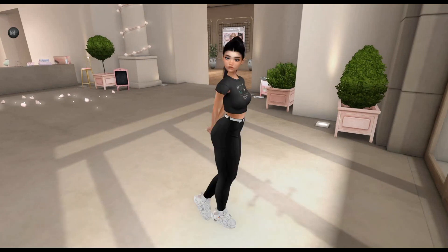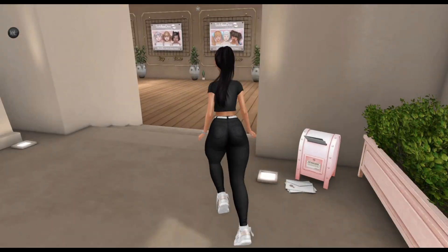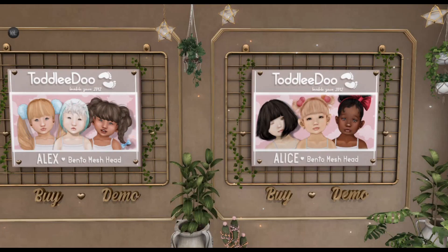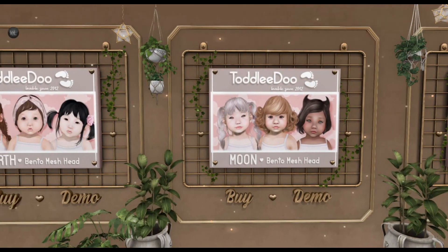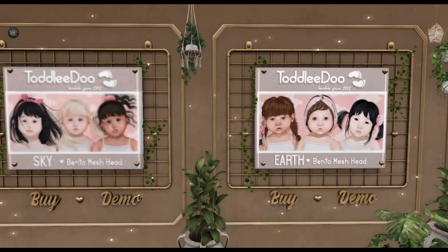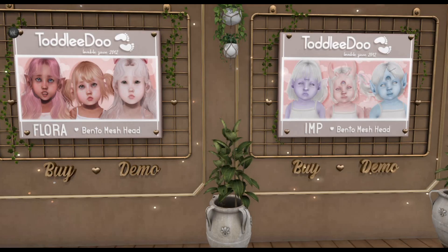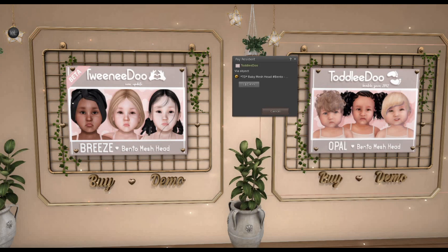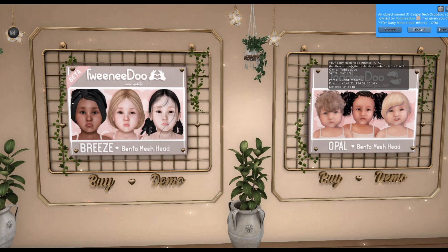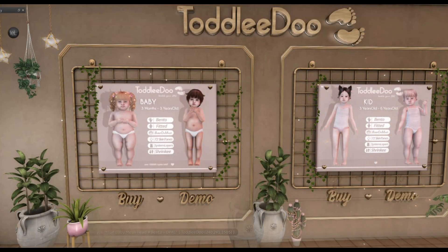We arrived at Toddleedoo — I'll provide all the links you need. Let's go over to the mesh heads. There are so many to choose from: Alice, LX, Moon, Earth, Sky, Flower, Imp, Opale, and Breeze. I'm going to get the Opale one. You can try the demo or right-click to pay — once the price is set, click Accept.